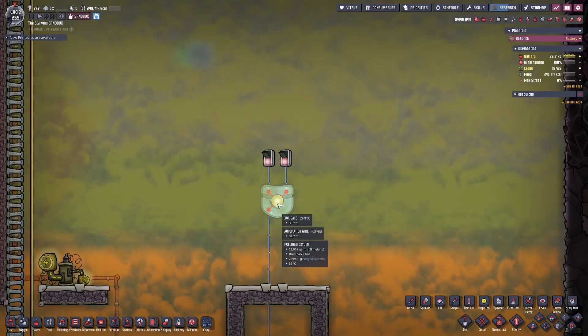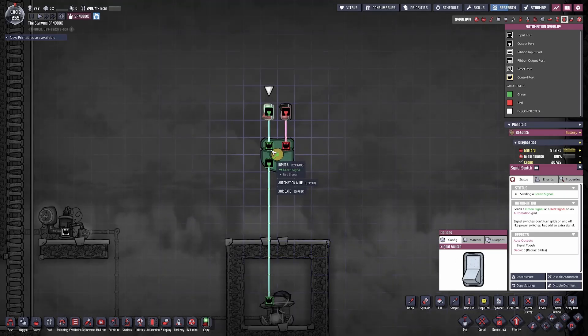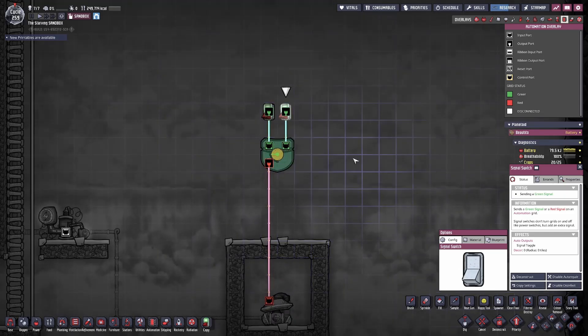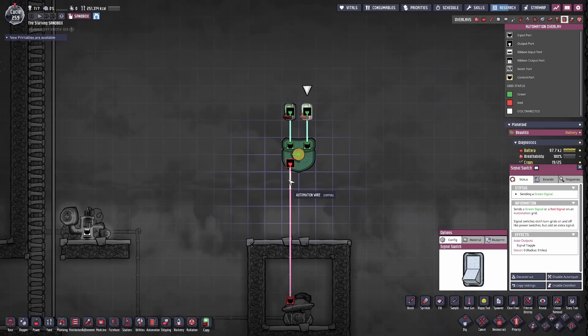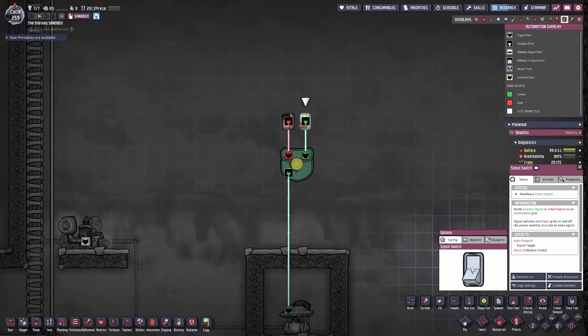This is not to be confused with the XOR gate. The XOR gate will only send a green signal if either the right or the left output is giving it a green signal, but not both. This means that the condition to send a green signal from the XOR gate has to be one output that is green, but not both.